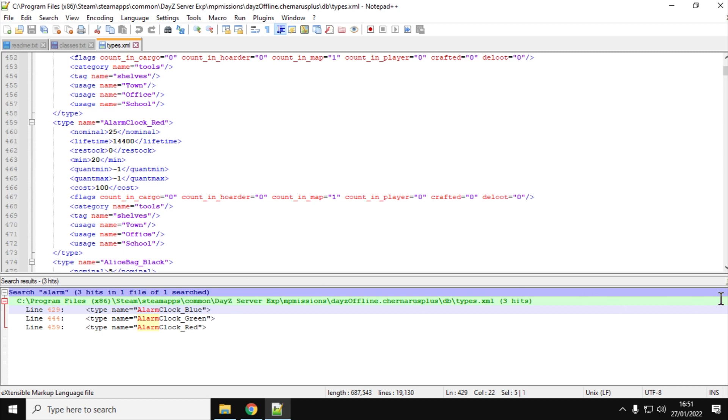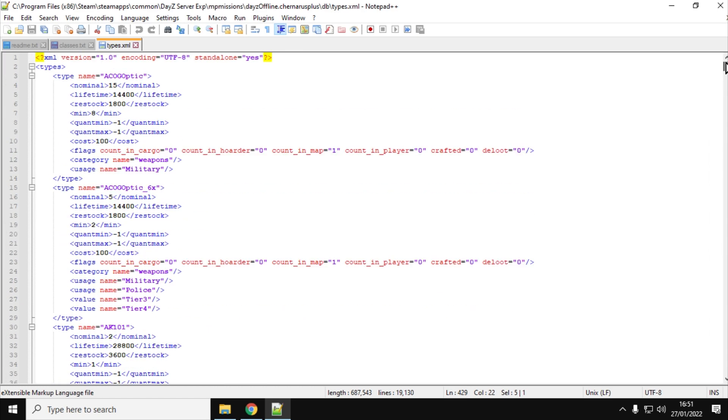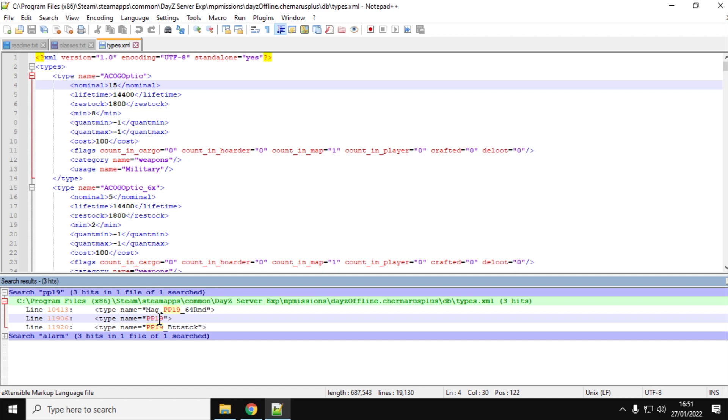As with most things to do with DayZ, if you want to add more of something, you need to go to your types.xml file on your server. Search for PP19 - that's what the Bison is called - find all in current document, and you'll find there are three elements: the PP19 magazine, which is mag_PP19_64Rnd, the PP19 itself, and the PP19 buttstock.